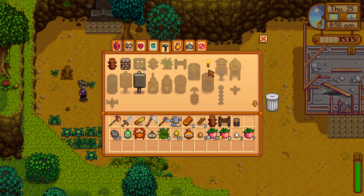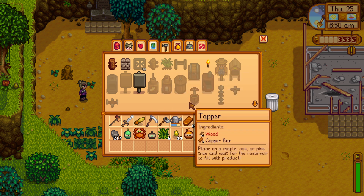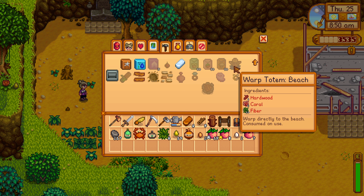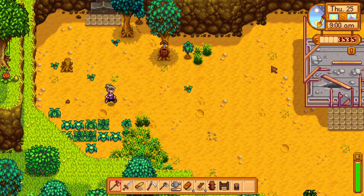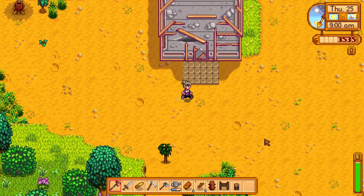What is this beach totem? Grass starter. Oh, they're down here — beach totem. Coral. Coral and fiber warps directly to the beach, consumed upon use. Eh, I was hoping it'd be more permanent. But it's fine.